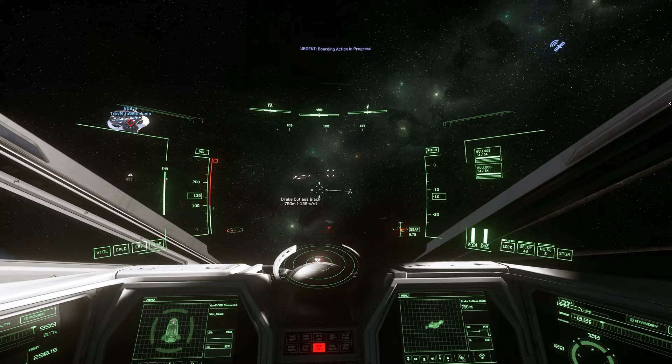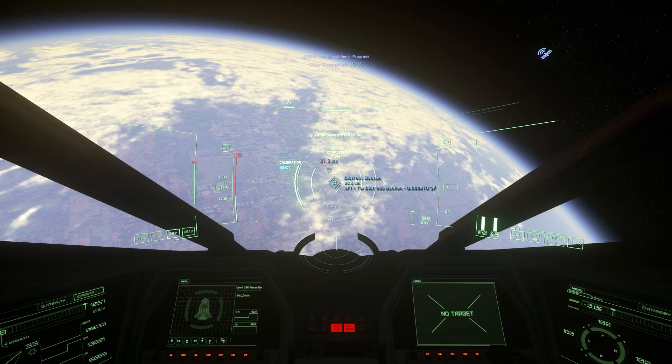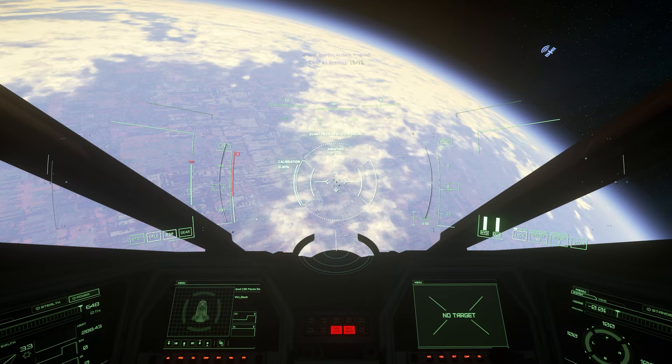Once you arrive at the 890 Jump, wait until the Cutlasses spawn and turn red. Then travel at max speed away from them before decoupling and flipping 180 degrees. Reset the route and wait until you're 60 kilometers away to jump back. If you encounter trouble, just reset the route and jump. Once back, the Cutlasses are out of range and won't bother you.